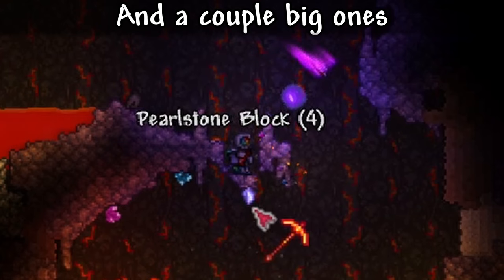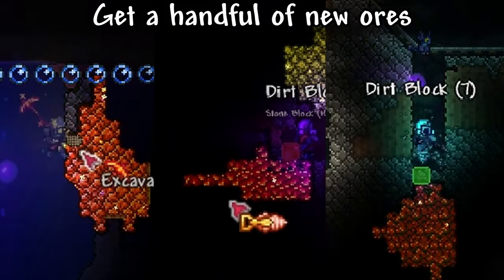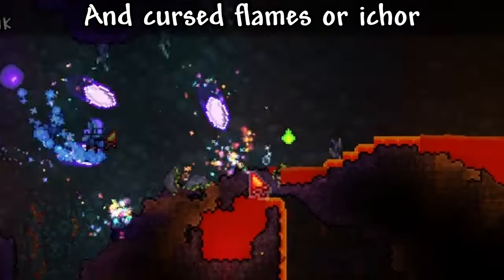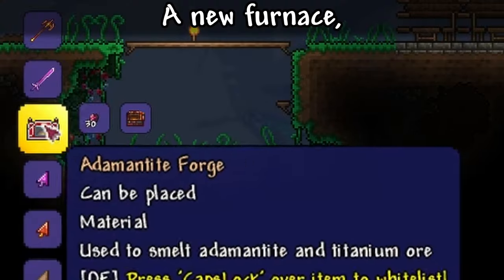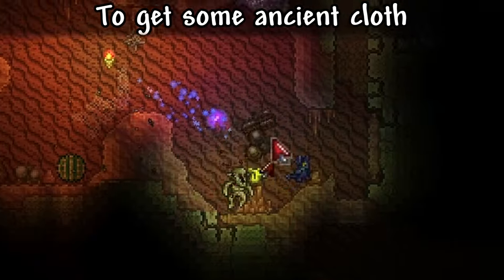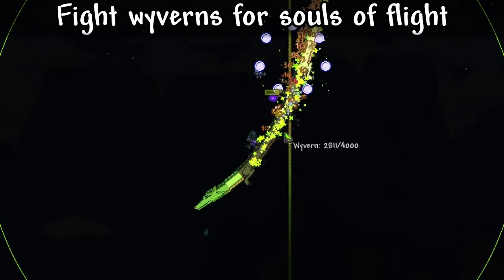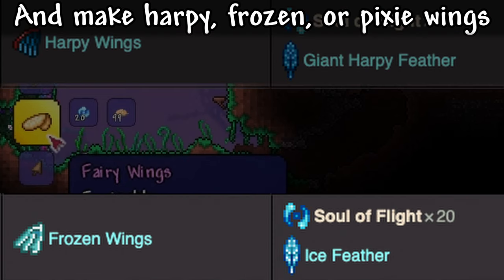Use that information to triangulate the location of the underground hollow. Grab a bunch of small crystals and a couple big ones. Make the RGB armor and chocolate milk and cookies. Go underground, make a handful of new ores, souls of light and night, and cursed flames or icor. Make a new anvil, new furnace, an animatine or titanium clicker, and a cursed or icor clicker. Go to the desert to get some ancient cloth from ghouls and make the ancient clicking glove. Go to the sky, fight wyverns for souls of flight, and make harpy, frozen, or pixie wings.